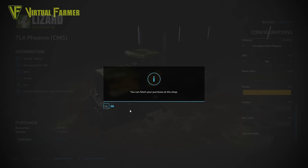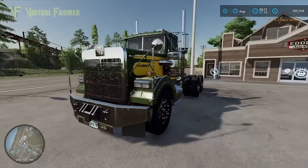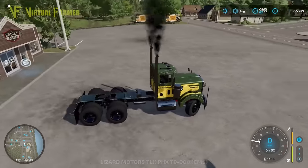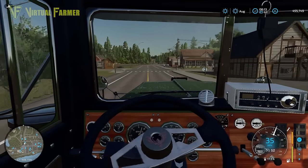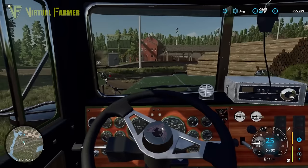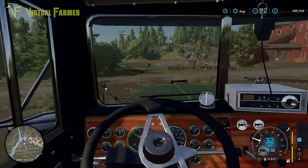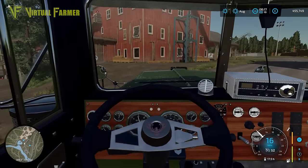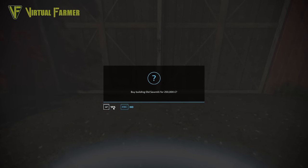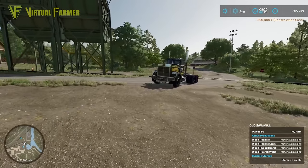That's going to be our base truck for this series. The Torion is tempting but we'll look at that later. First thing we're going to need is something to process all of the wood on this map, and the sawmill is the best bet. It's quite important we own this from the get-go. We've got 455,000 left, and this is going to cost 250,000 straight off the bat — so we'll buy it, leaving us with 205,749.